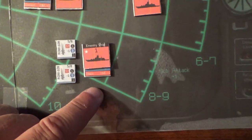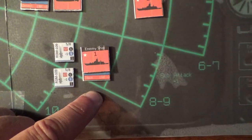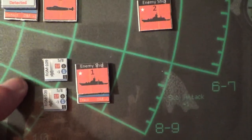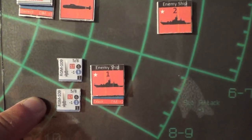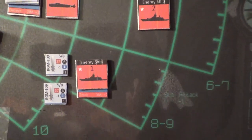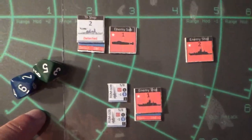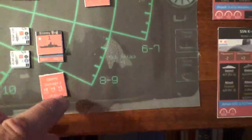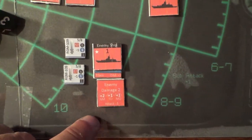For this example, on a previous turn we detected the Kirov at detection level two, so we get a plus two modifier. Our Spruance destroyer is going to launch two TASMs at the Kirov. We rolled a five and a six. The Kirov has a missile defense value of two, so we subtract two, but we have it detected at level two, so that's plus two. With a plus one modifier on our destroyer, we have a six and a seven — two hits against the Kirov. Kirov requires three hits to destroy, so we place our damage two counter here, which reduces its values.